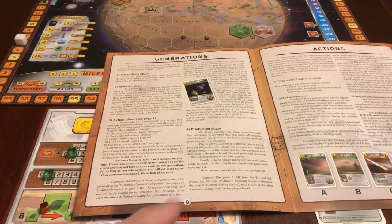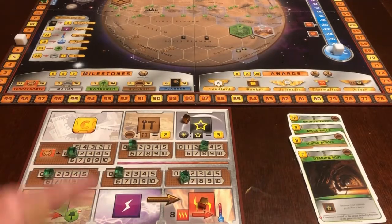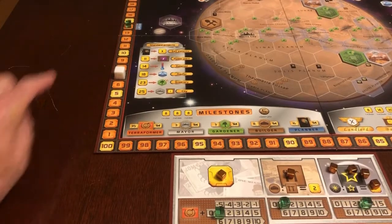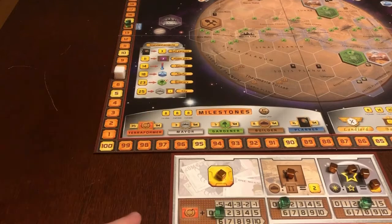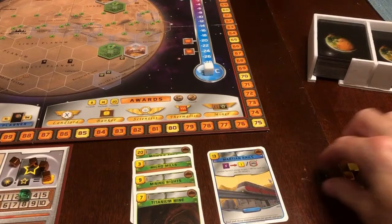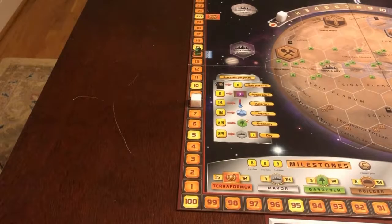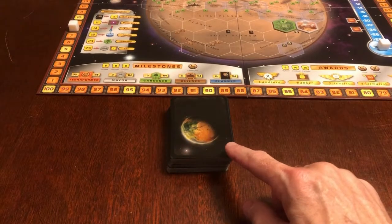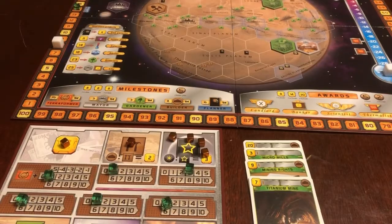The production phase is described on page 8 of the rulebook. First, move all energy to heat. Then add new resources based on the production value. Now gain mega credits according to your terraforming rating. If your mega credit production was negative, subtract it from the mega credits that you earned through your terraforming rating. Remove player markers from any action cards. Finally, boost up your generation to the next level. Now you're ready for the research phase — draw the top four cards off the project deck and pay three credits for each one that you want to keep. And now you're back to the action phase.